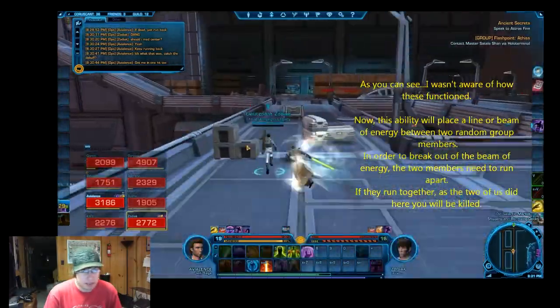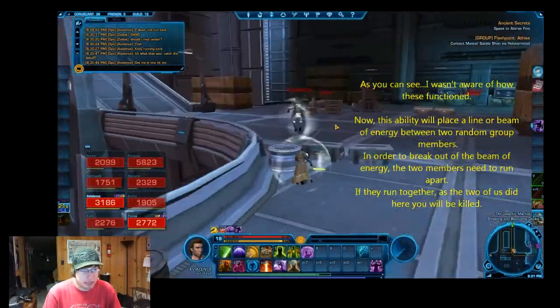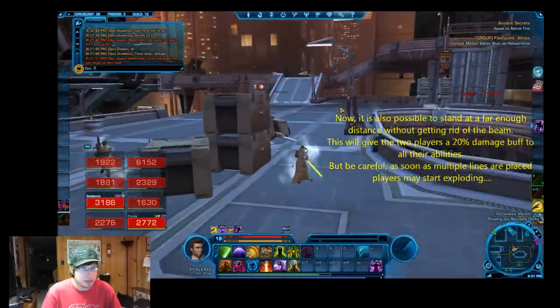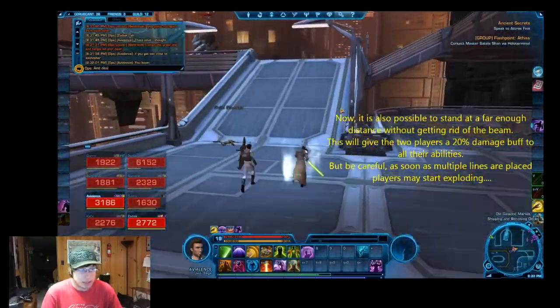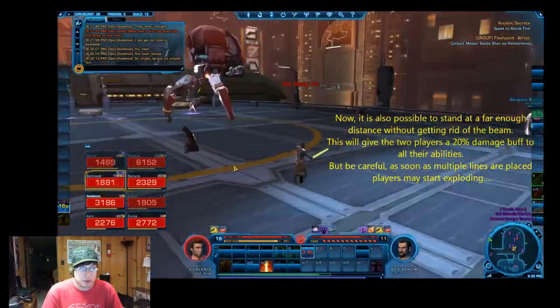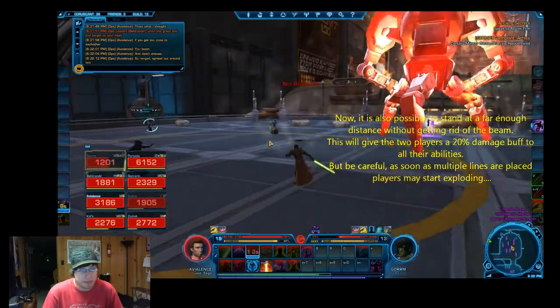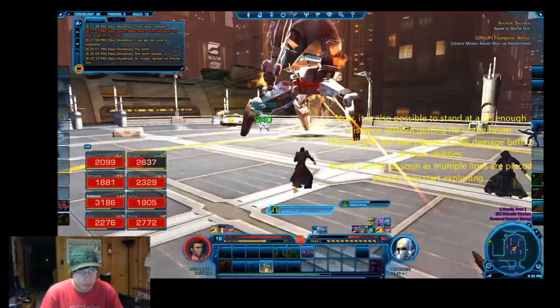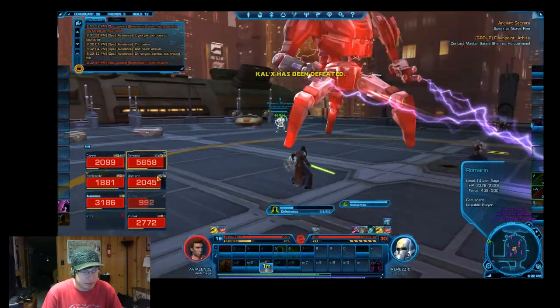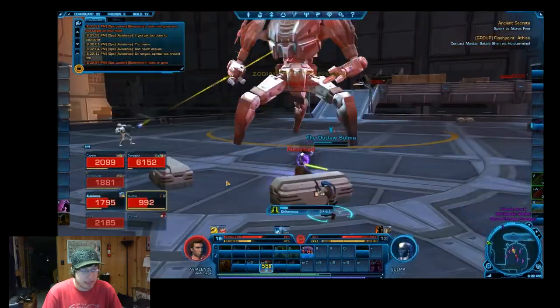You definitely want to run out of the beams. Now you can see me running back here — yes, you can run back during the fight, it's actually really easy to do as long as your tank stays alive. It's a quick run; I just force-speeded a few times and got back. Continuing on the fight, you'll see the tank has a debuff stacking up to eight and nine.